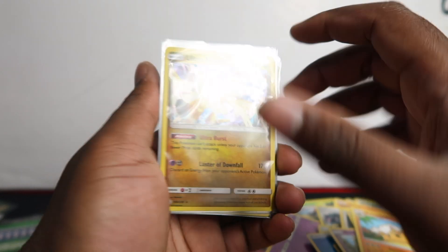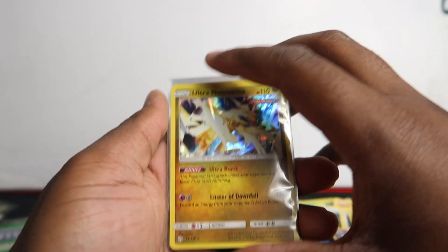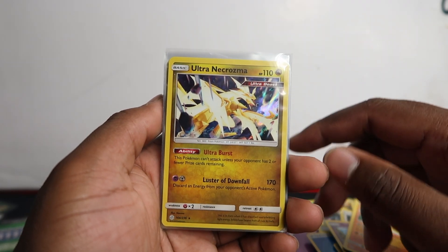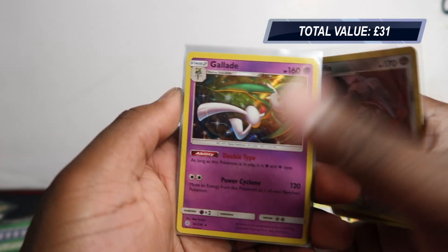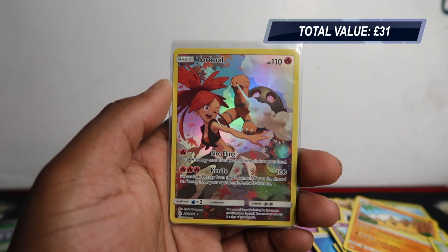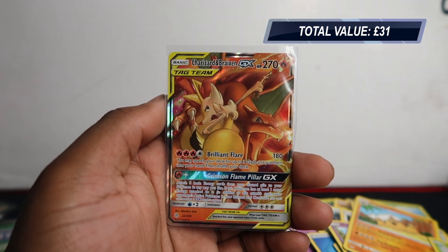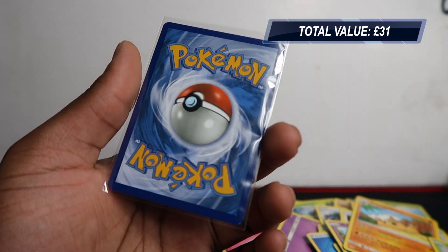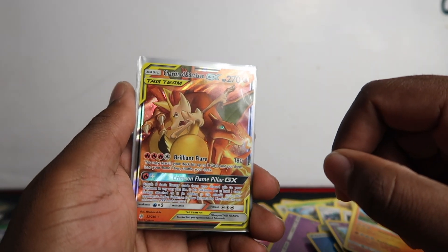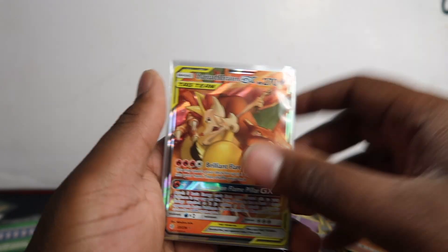Let's count our pulls from 10 packs: one, two, three, four, five, six, seven, eight — eight pulls out of ten packs, not bad at all. That basically means we didn't get a hit in two packs. Pulls today: Ultra Necrozma, Steelix, Glaceon, Stoutland, and Rosa holo for the holo rares. For secret rare character cards we got Torkoal and Piplup. And the one and only GX today is Charizard and Braixen. It's a bit off-centered but I'll still keep it — I have to keep every Charizard.